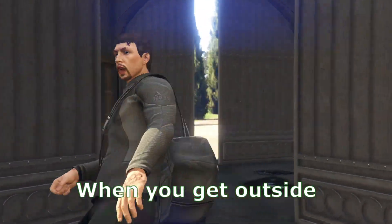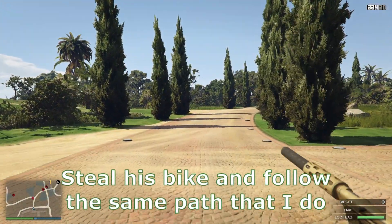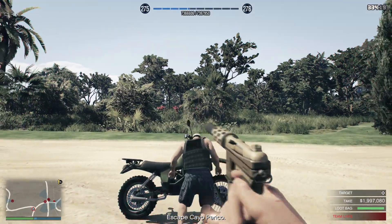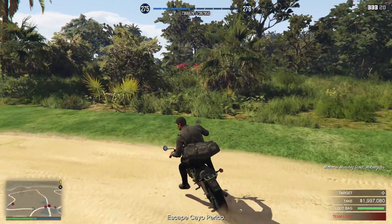Anyways, when you get outside, you'll want to take out the first guy you see. Steal his bike and follow the same path that I do. If you go too slow, the Jeep will see you or this guy's body. The only thing left to do is escape. Carry on like this and they will never know you were there.